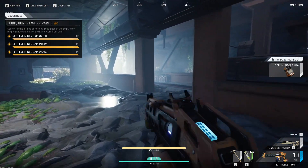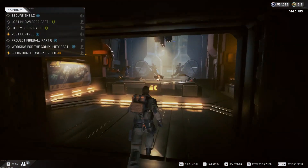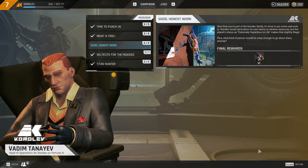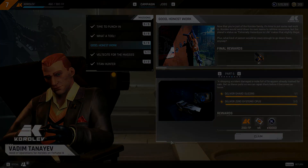Now it's important to remember that these items have a weight associated with them and are lost on death, so make sure to stay safe and get them back to the station to be handed in to Korolev. Very good prospector.